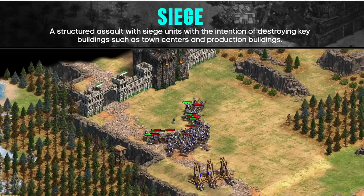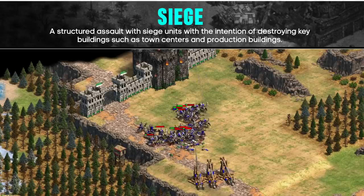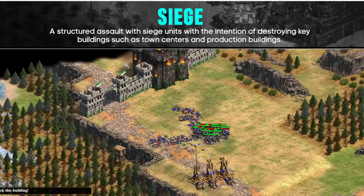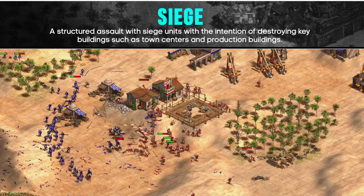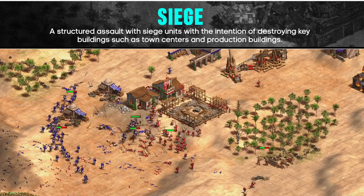If you try to siege in multiple places at once, your opponent will more easily pick off your siege units since both pushes will have fewer units to protect them. At this stage, plan your siege and go when you have your army assembled and upgrades complete. If it's not early Imperial Age, attacking once you're maxed out is common. When using trebuchets, building up three or four before attacking allows you to take out castles before your opponent can get his army in position or villagers to repair.